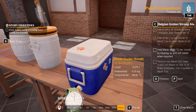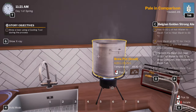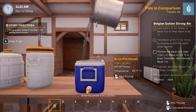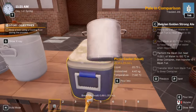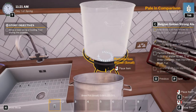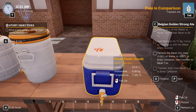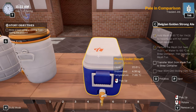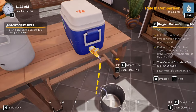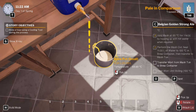Let's just go through to 11:21. 11 liters filled in. Overflowing! Perform the mash out — transfer the wort from the mash tun to the brew container, which is this one. We can only put 21 liters in there — actually we can put 25.